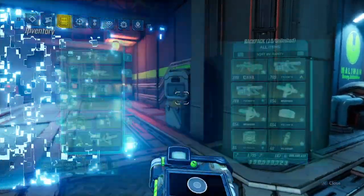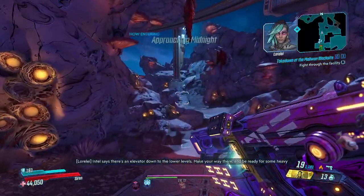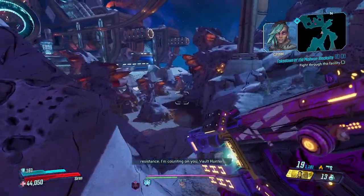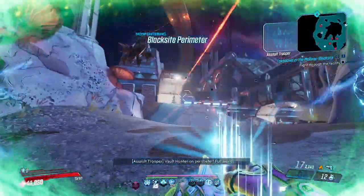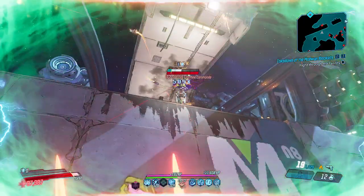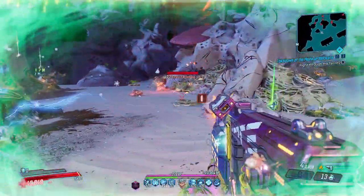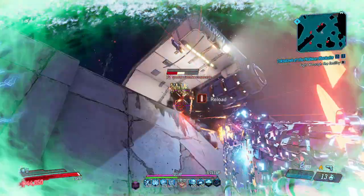Many people always say the Babymaker is bad — especially certain community members who call things bad without ever using them. But look at this: empty the mag, let the drones go out, and they fight for a really long time. Look at my XP bar growing — it's actually insane. Even just shooting the Babymaker by itself deals good damage. It has a pretty high base damage number of 37k, which is huge.